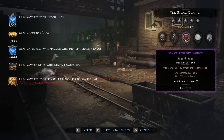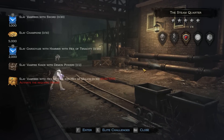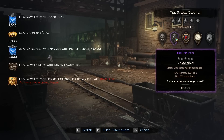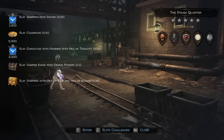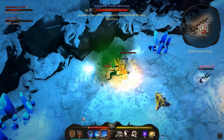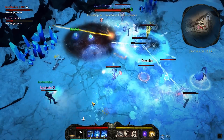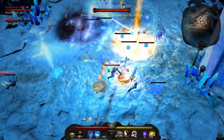Each area also has different challenges like killing monsters in a specific way, using no potions or activating some of the hexes, and you can choose to try and complete them for extra loot, XP and gold. The hexes are modifiers that you can opt to activate to make the game harder and gain more XP and loot. There are 5 different hexes and you can activate them all at once, but you can always switch them off again if you find it too hard, as they can be toggled each time you enter an area. There is also a hardcore difficulty which has all 5 curses permanently on.